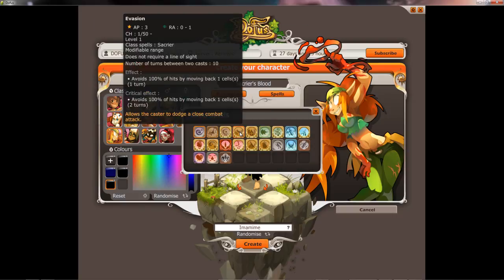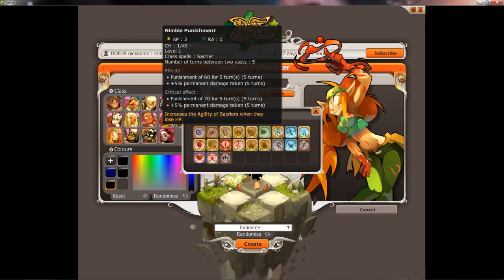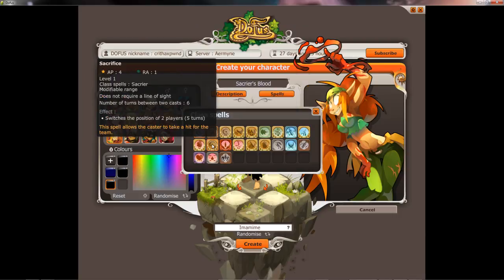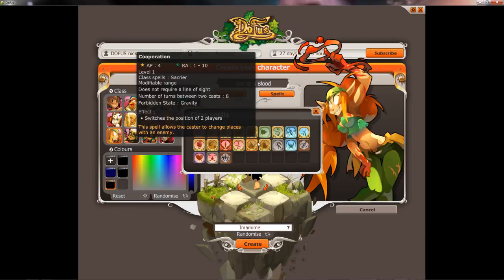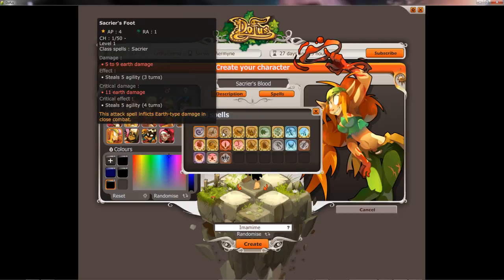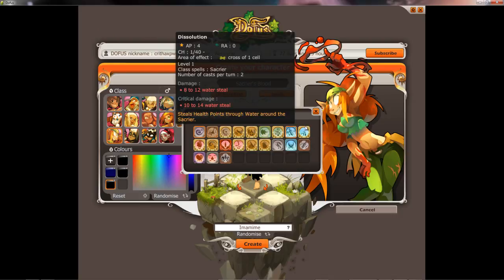You get about three spells right off the bat, and every three or four levels you can get a new spell. Sometimes it's five, but that's from level 100 or 200 plus. When you get higher up, sometimes they'll start becoming few and far between. You can look at the different kinds of spells and kind of decide what class you want based on that.